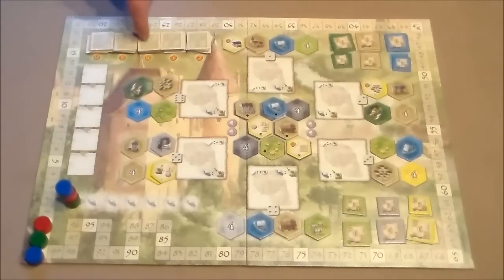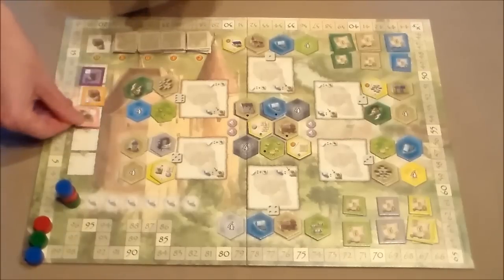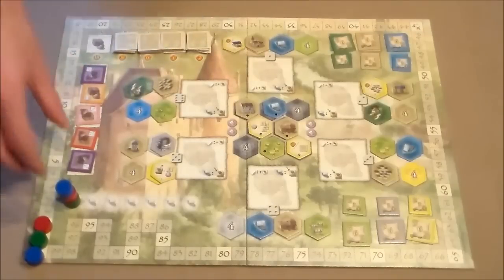You put out five piles of five goods over here, and this is to keep track of the game. The game plays for five phases, in which each time you will have five rounds. So for the first phase, this will be the five rounds. You will also randomly determine start player or player order.